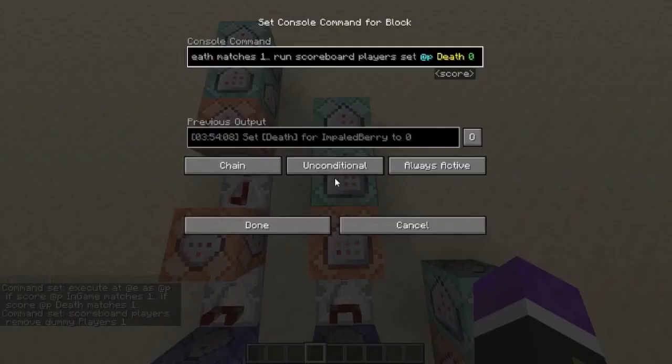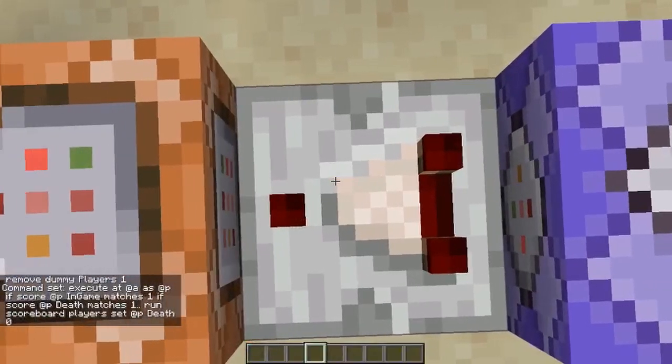The second command block out of three is to set the player that has just died back to death zero, so that this comparator does not lock.